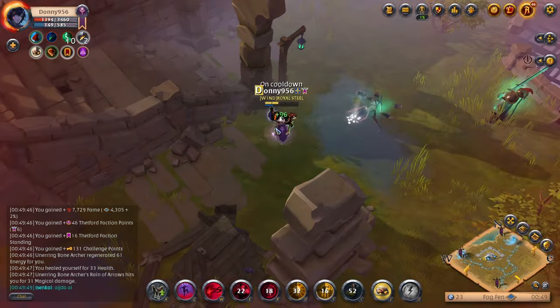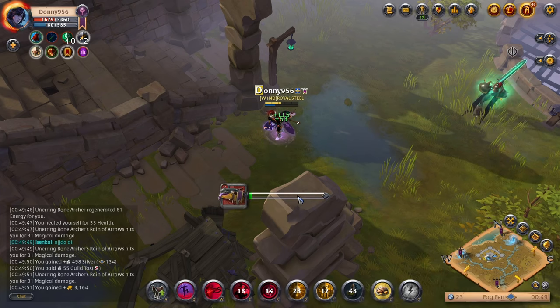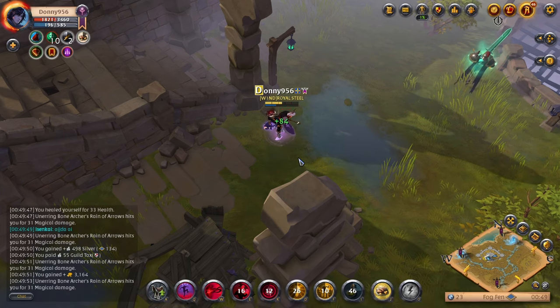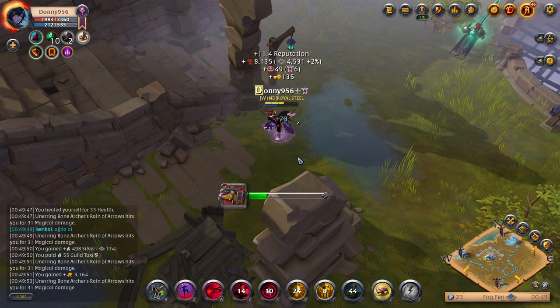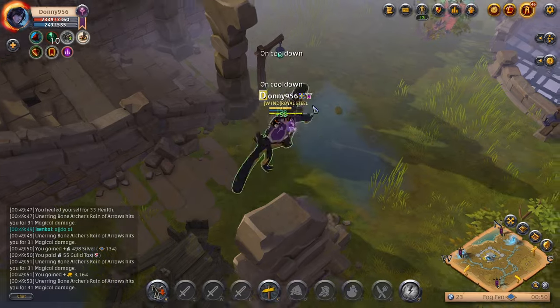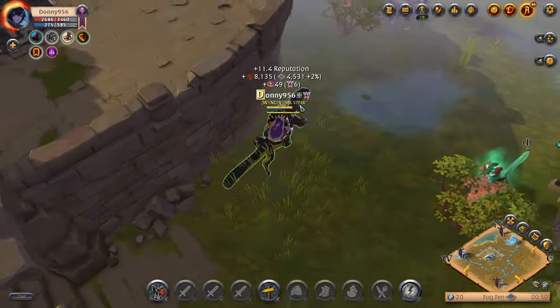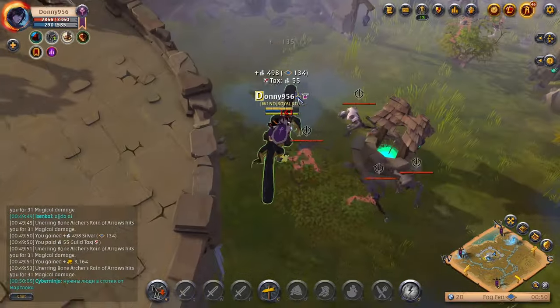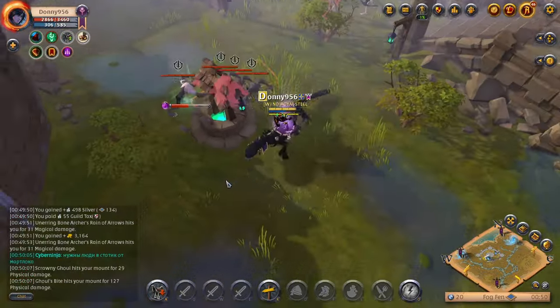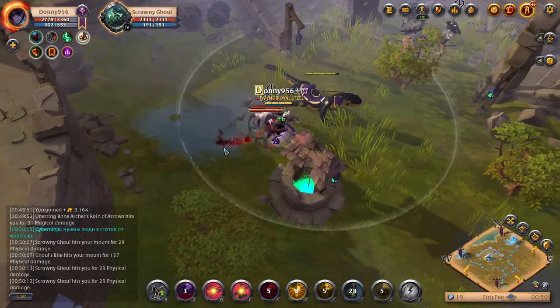Your second ability will be cursed beam. You concentrate a beam of energy at a target enemy dealing damage every half second while channeling for three seconds. It's important to have placed a couple of cursed tars down first, because you want to keep vile curse refreshing on the target — cursed beam will consume one charge of vile curse every two ticks, meaning every second for three seconds, dealing massive AoE damage to all targets. This is a great way to quickly kill your targets.